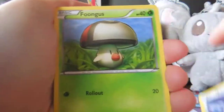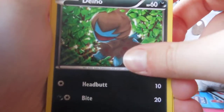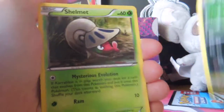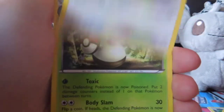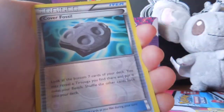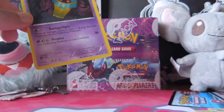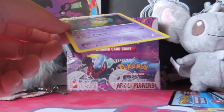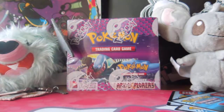Pawniard again. Foongus. Tynamo — ooh, that's good. Shelmet, Electric Energy, Audino, Moongus, Cover Fossil. Moonguses. And Cryogonal. Is Moongus a rare? No, it's not. Oh, is there two Moonguses? There was one we got before. Oh, there are two different Moonguses. I need Moonguses.